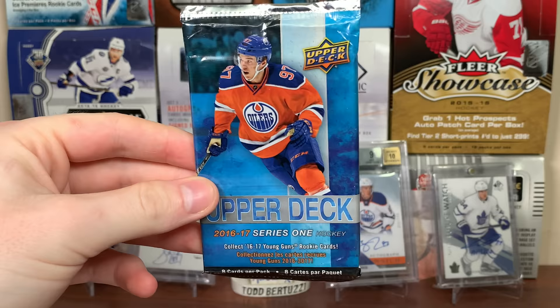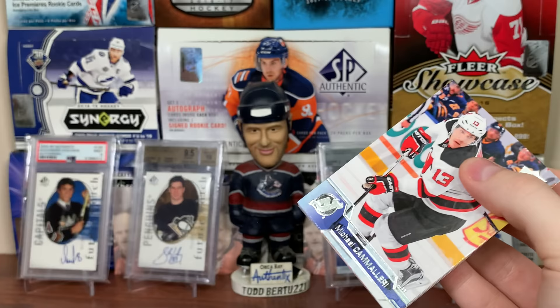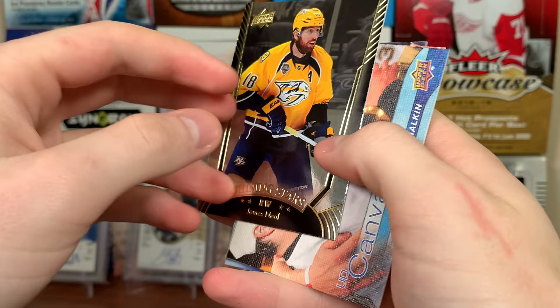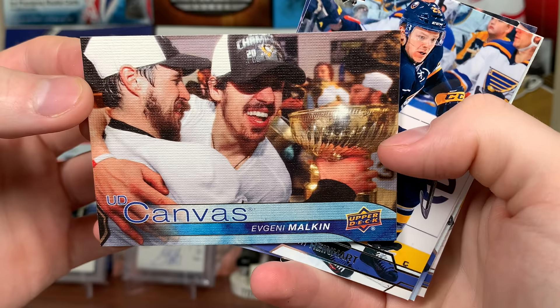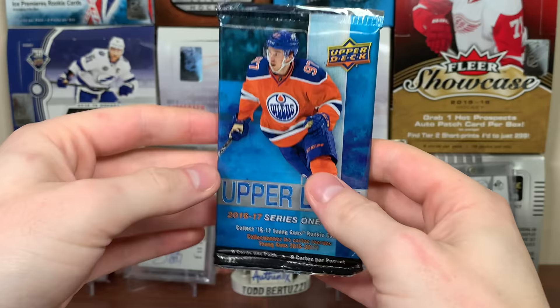Alright, here are the packs. Come on Matthews, please be in here. I've opened so much of this stuff — I actually have unreleased content of me opening 16-17 Series 1 that I never put out. Didn't pull Matthews. We got Camilleri, Dorsett, Placanix, James Neal — Shining Stars, right wing. Speaking of that cup final, I think that's the 2016 though. Geno canvas — him and Sid. That's actually an awesome canvas there, him celebrating a cup win. Very cool. Sam Reinhart, Henrik Zetterberg, and Tanner Pearson.